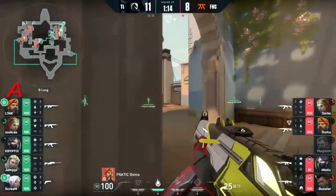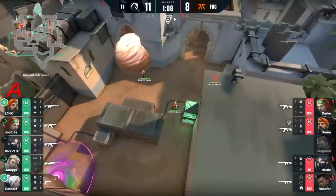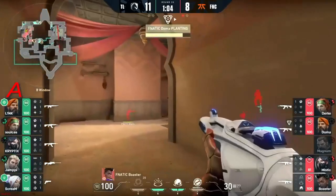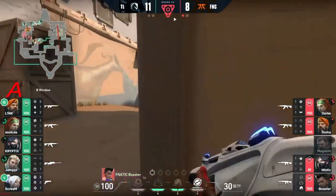They've cleared the site out but have lost Magnum for it. Doma is going to be the first to stride forward — they seem paranoid about hookah, and right to be as such. A different approach this time — look at the pinch through the TP when it comes through. Boaster trying to clear through meticulously. They are so conditioned to be worried about Link and that judge.